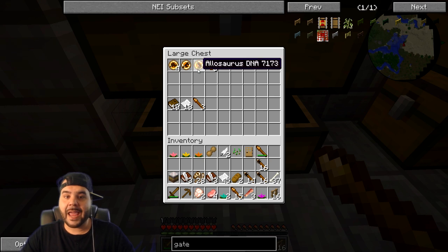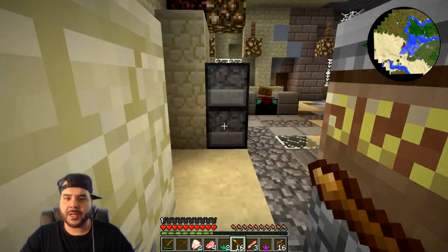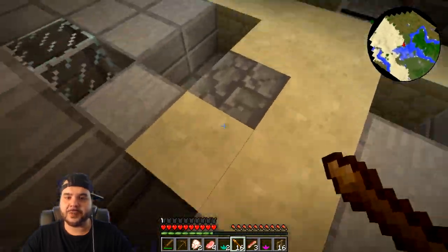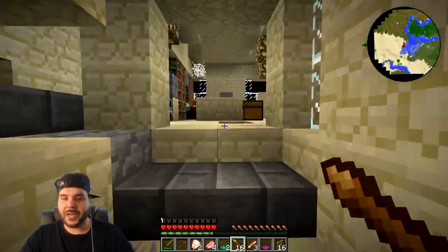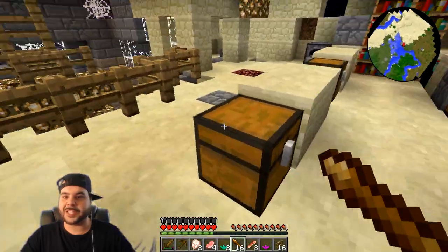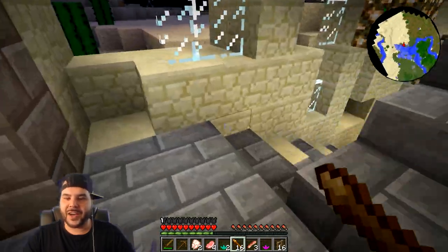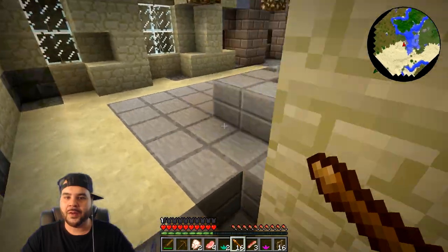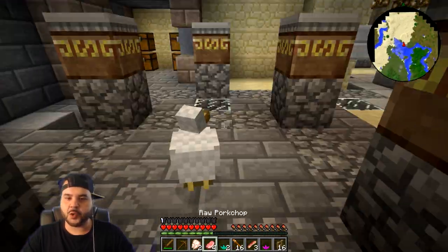Let's just take all of them — take everything out of here and bring it upstairs, put everything in one area. We get a drum as well. We actually got DNA for certain dinosaurs already — we got Stegosaurus DNA, Allosaurus DNA! This is awesome! You know what, we can make this downstairs our main storage area. I honestly think this is going to be our base — we're going to fix this area up. It looks really good and has everything we need already: enchanting tables, bookshelves, paper.